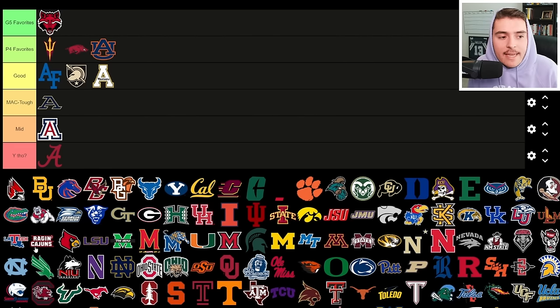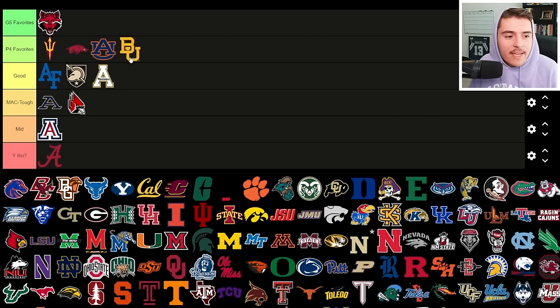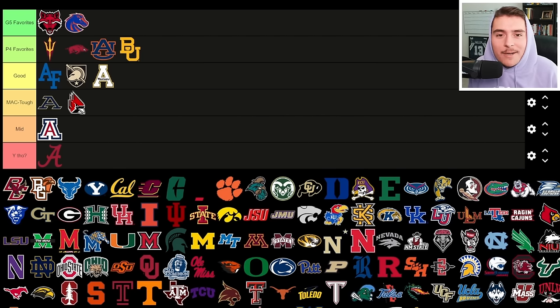Auburn goes to Power Four Favorites — they've been struggling the last handful of seasons, went six and seven last year, and lost the Music City Bowl to Maryland. I wonder if Peyton Thorne can lead them forward. Ball State is another MAC Tough team. Baylor lost seven of eight home games last season and had one of the worst defenses in the Big 12, but they have a new offense with MAC Player of the Year Finn at quarterback — a good candidate to rebuild.